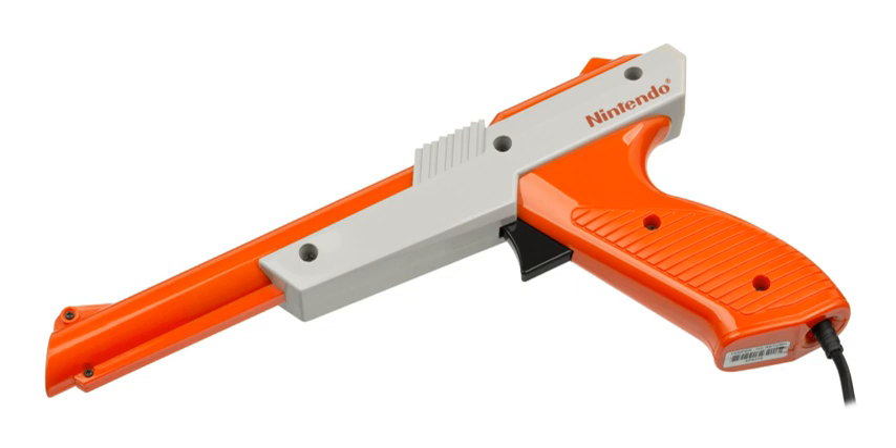Light guns are very popular in arcade games, but had not caught on as well in the home video game console market until after the Nintendo Entertainment System, Sega Master System, Mega Drive, Genesis, Super Nintendo Entertainment System, and Atari XEGS. Many home systems of the 1970s included a pistol or gun for shooting simple targets on screen. Nintendo's NES Zapper for the NES is the most popular example of the light gun, and Duck Hunt its most popular game.